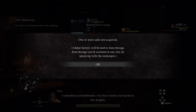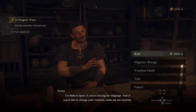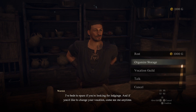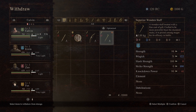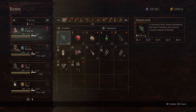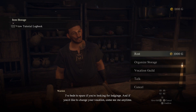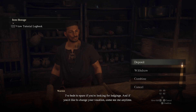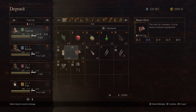Once you've spent that free night at the inn, initiate a conversation with the innkeep and when the menu appears, select Organize Storage. Then select Withdraw and select your appropriate item for your class from the storage. Then close the storage, open your item inventory, and equip the new items. Then engage the innkeep once again and choose Organize Storage from the menu. Then select Deposit and put your old items into storage to free up the weight.